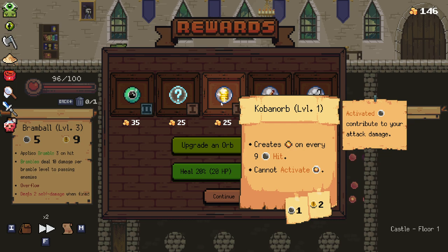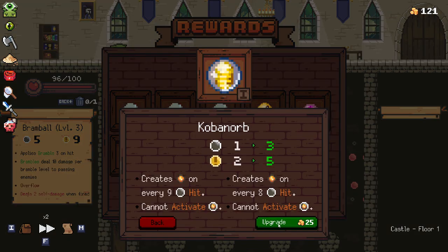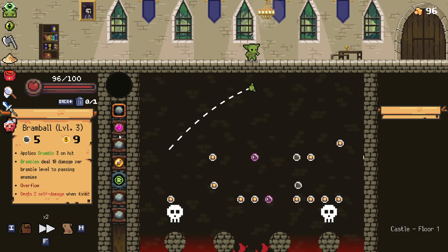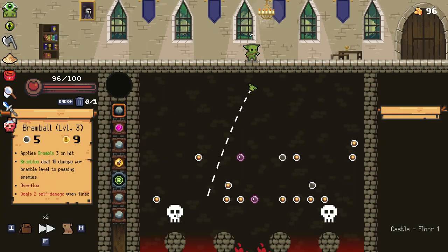What is this? Creates money on every nine hit — cannot activate money itself. That could be interesting. I didn't even read what the upgrade of that did, I was just like, ooh, upgrade. Let me actually have a look. Every eight hits — okay. It actually does okay damage as well. That's nice.